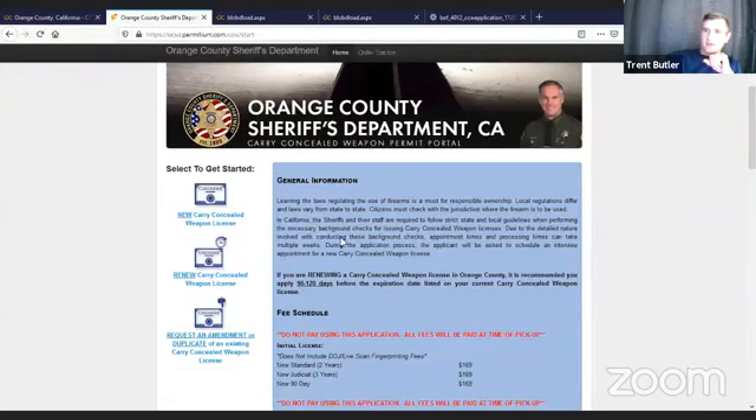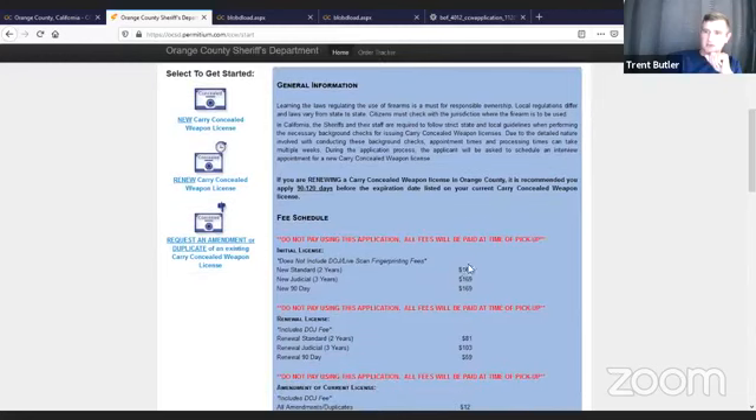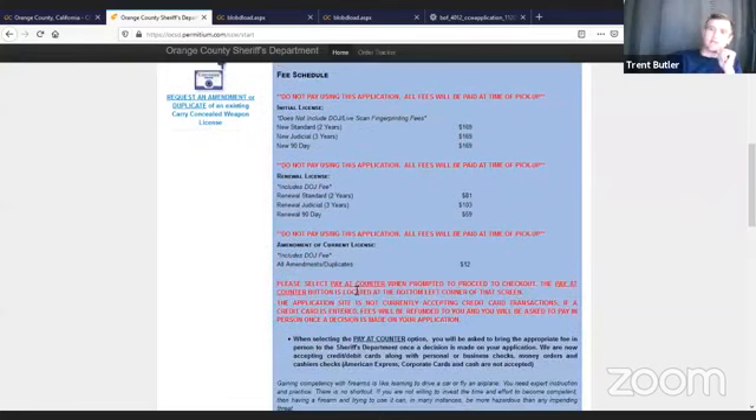This is the actual Permitium site. You've got your initial licensing fees. The judicial permit is for court staff and judges working in the court system — they get a three-year permit, but the fees for everybody are pretty much the same. A big problem since day one is that people try to run their credit card through the system. It doesn't work at all. The Sheriff's Department has been taking payment information over the phone by credit card, checks, and money orders. Anywhere it says you can process a payment in Permitium, it's going to get reversed.